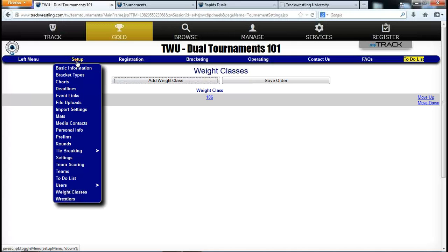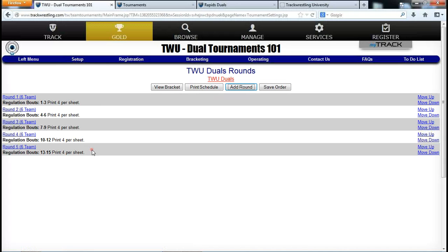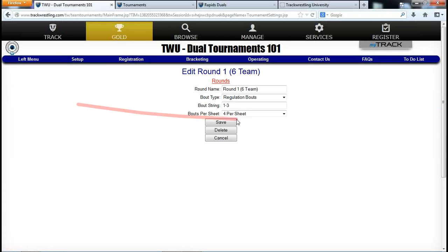The Rounds page looks similar to individual tournaments and shows which bouts are in each round. In a round robin this is self-explanatory — round one has bouts one through three, round two has four through six, and so on. If you click on a round, you can change how many bout sheets are printed per page. Most of you won't need to make changes here.